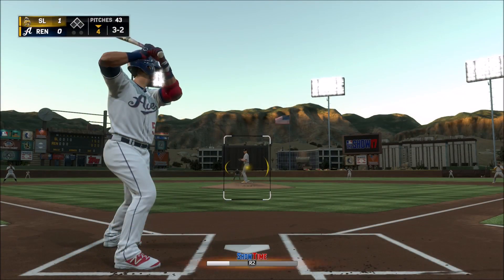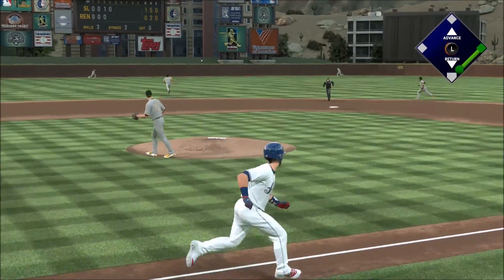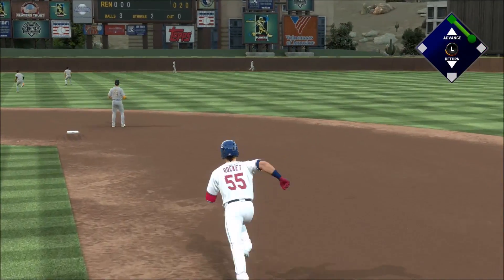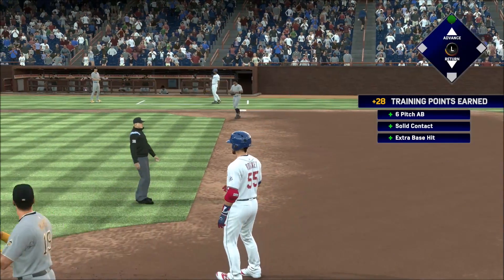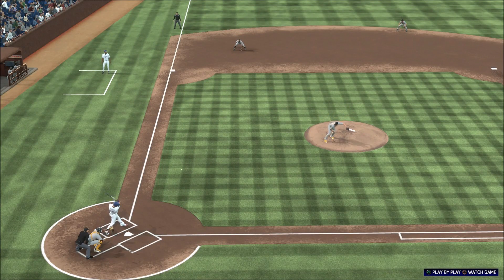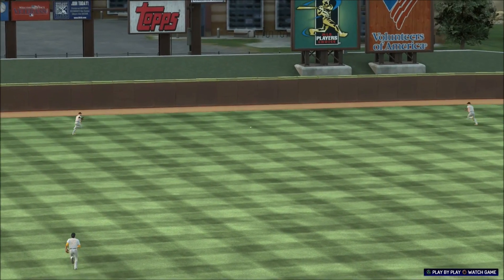No walks yet. Here's the delivery — swing, line drive, that's going to be trouble. Running hard, he's digging for second. And he is in at second base with the leadoff double. When you drive the ball into the gap like that, nothing but good things can happen. Neither one of the outfielders had the wheels to catch up to it, and he glides easily into second for a double. Now we'll see if the guys behind him can get him in.